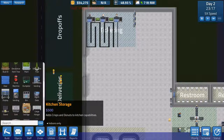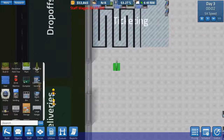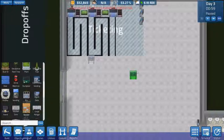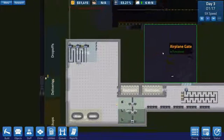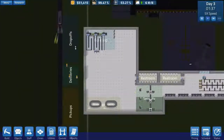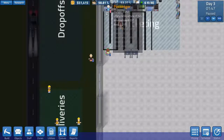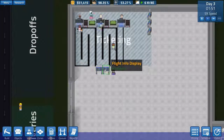One thing we haven't got is a flight info display, which people will use when they come in to check if their flight has left or is early. I like to put it so you can actually see the thing. When you mouse over passengers you can see their needs: environment, bladder, cleanliness, boredom, frustration — and there are even more: rest, hunger, information. Our passenger satisfaction is at 97.69%, so that's why the flight information display will hopefully help. The security desk looks like people are going through no problem and then sitting on the bench.